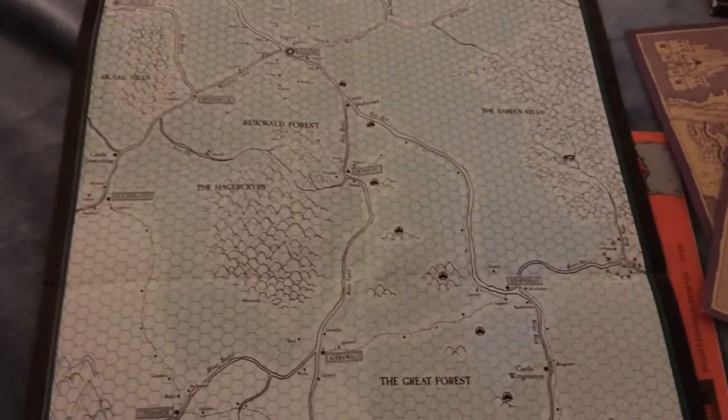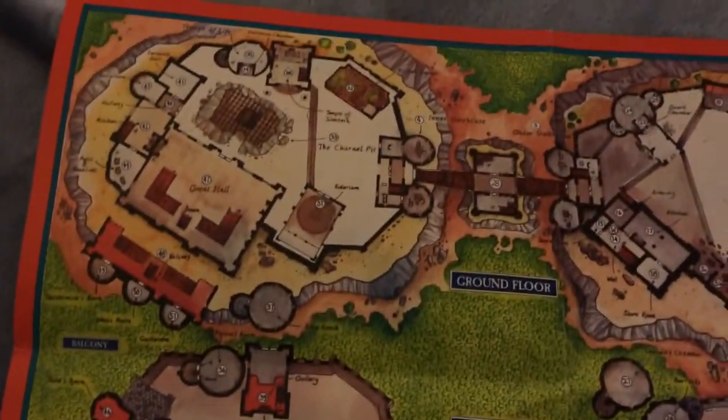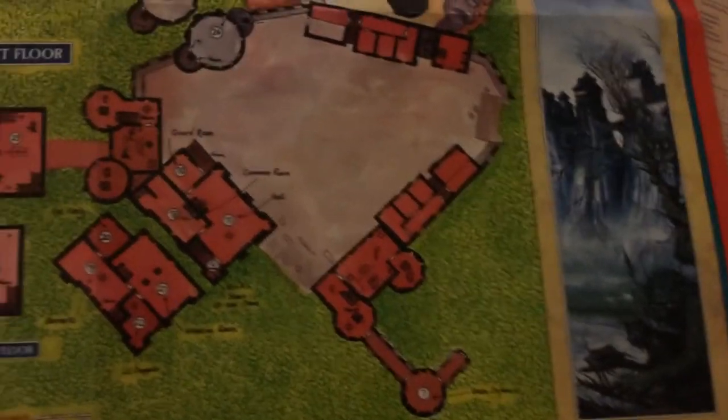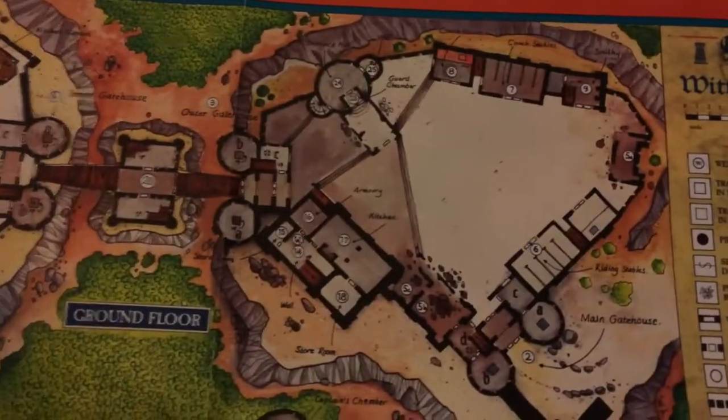Inside the box you also got a map of the Rakeland, as well as a colored map of where the endgame takes place in this awesome spooky Castle von Wittgenstein. And I remember using this map and I remember just loving it so much.